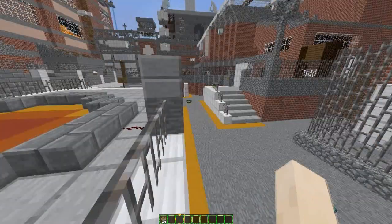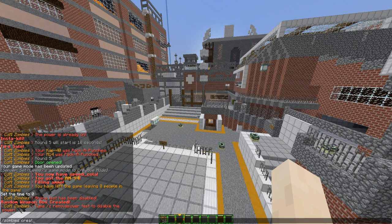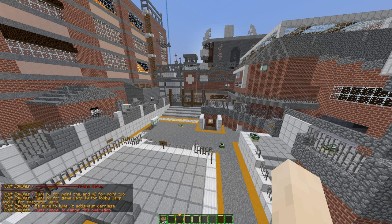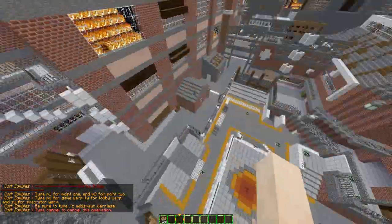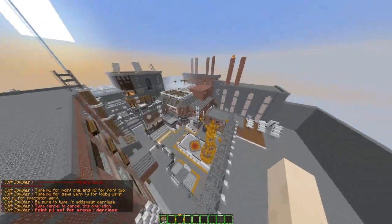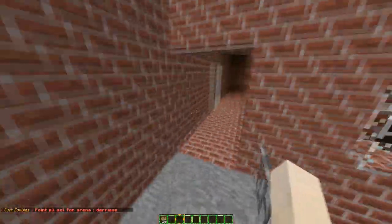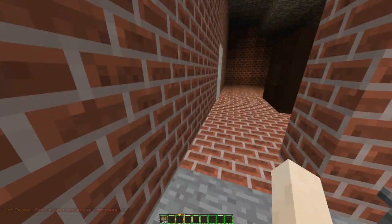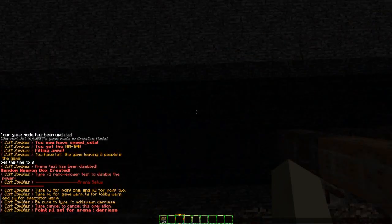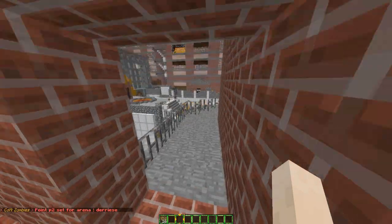Now you want to learn how to create an arena. Type 'zombies create arena' and then the name — this is going to be 'der rise'. Then go to the top left hand corner of the arena to form a cuboid and type P1, then fly to the bottom right hand corner for P2. You can download this map from Planet Minecraft — I'll leave a link in the description. It's very, very well made and looks a lot like der rise, which is pretty awesome.